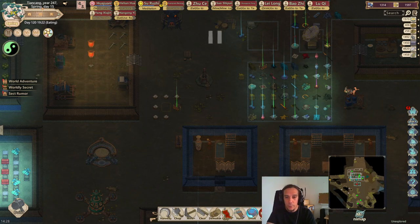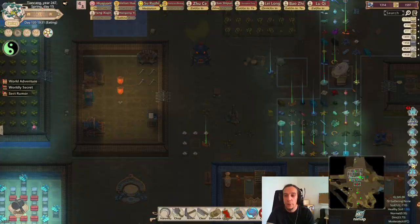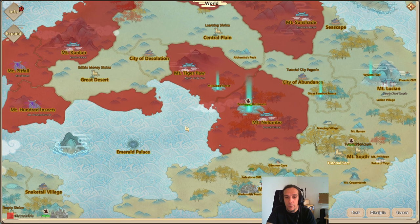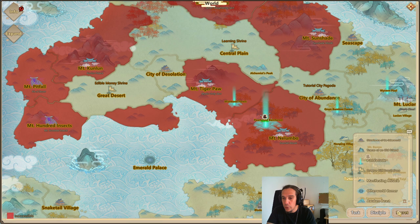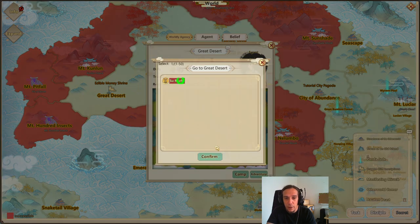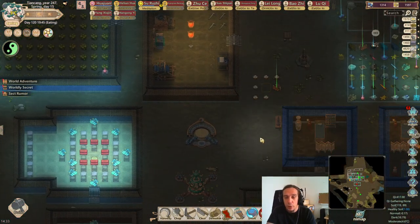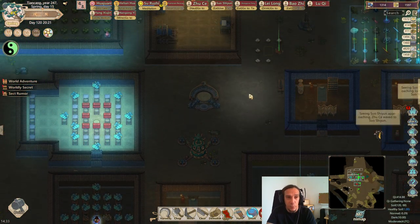Hi there friends and welcome to episode 20 of the Tutorial Sect. I'm Icon and today I'm very happy to announce that we're going to explore an entirely new cultivation direction. We're going to explore the Dragon Cliff Inscriptions today, and this is unlocking the first body cultivation law in game. We're going to introduce our first body cultivator today. I am by no means an expert in this method.